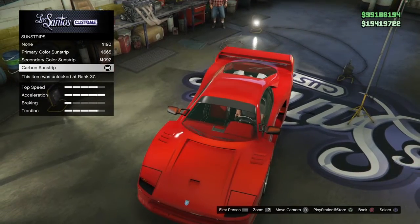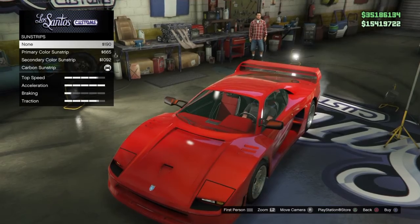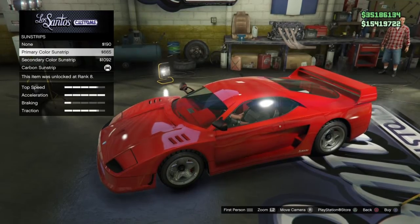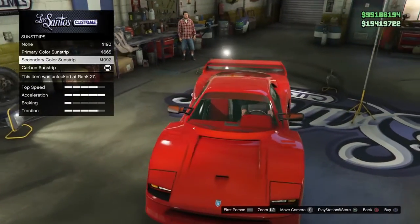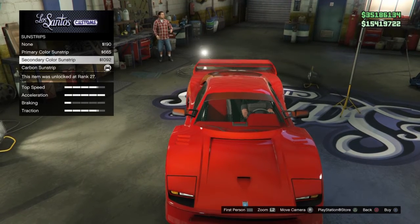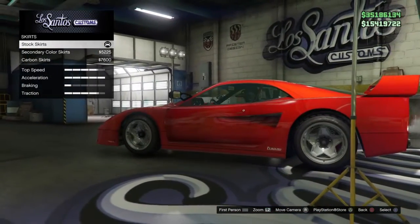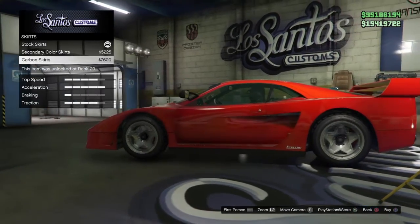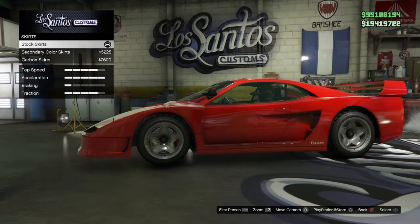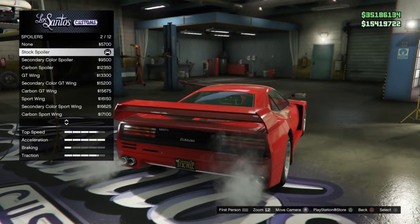Got an option for the sun strip. I went for the carbon one because you can have none — which I believe is the default — then you can have it making the windshield look a bit more narrow, giving you that panoramic view. Then you've got your secondary color sun strip. I just went for the carbon one. Then you've got the side skirts, kept it pretty standard, because as you can see the lip of the car is about on the same level anyway — you don't really need to mess around with it too much.